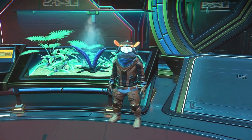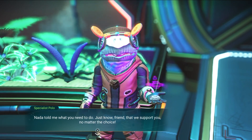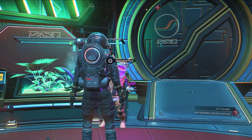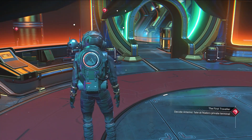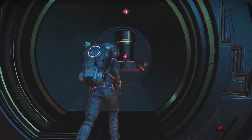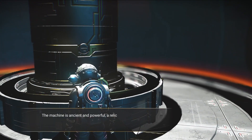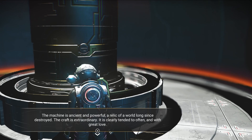Alright, Polo. 'Nada told me what you need to do. Just know, friend, that we support you no matter the choice. I will prepare the machine — it is a friend's private refuge, please treat it with care.' Alright, decide Artemis fate at Nada's private terminal — oh it's this thing back here. 'The machine is ancient and powerful, a relic of a world long since destroyed. The craft is extraordinary, clearly tended to often and with great love.'